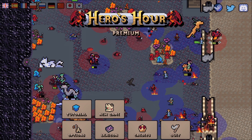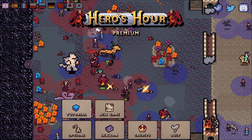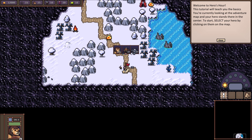Alright, we're going to dive in. We are going to go through the tutorial. I know folks are like ugh, but it's fine — I want to learn everything there is to learn about the game. It looks crazy, it looks wild. Welcome to Heroes Hour. This tutorial will teach you the basics. You're currently looking at the adventure map, and your hero stands there in the center. Select your hero by clicking on them on the map. Boom! It's a lion man, I guess.